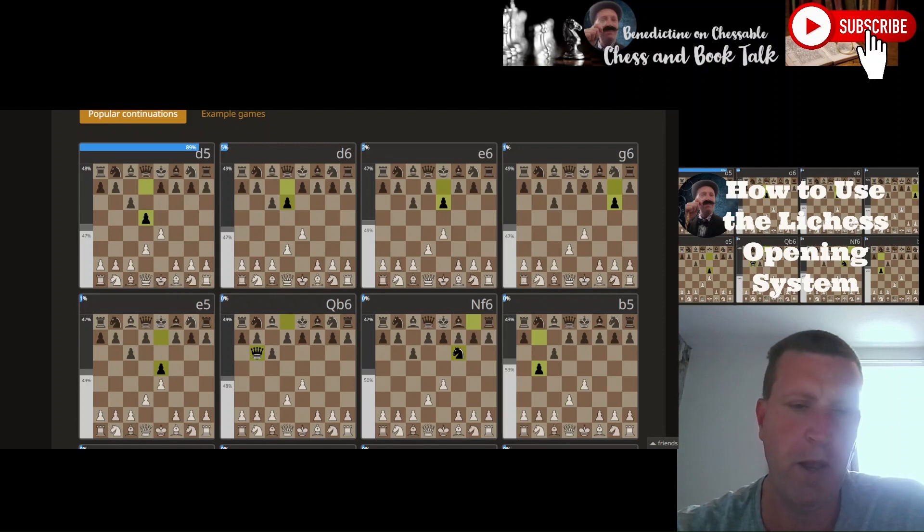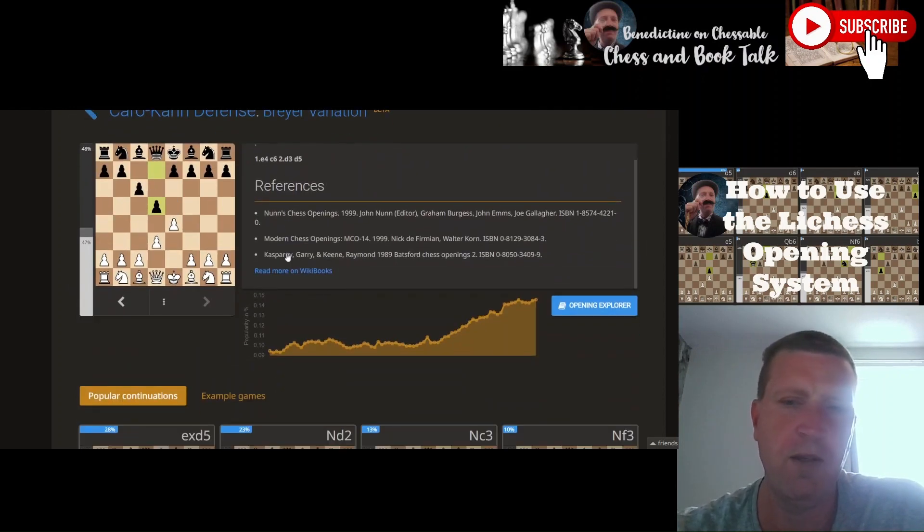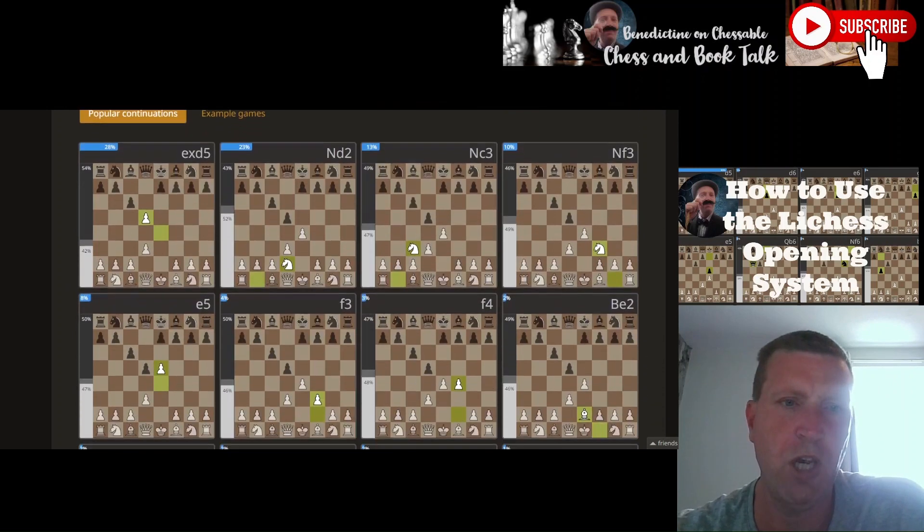Looking at this, overwhelmingly club players — and probably top players as well — respond with D5, which is the typical Karakhon move. About 5% just play D6, then 2% and 1% for everything else. So basically there's no point really looking at anything else apart from D5. If Black does anything else, you can just carry on with the main setup.